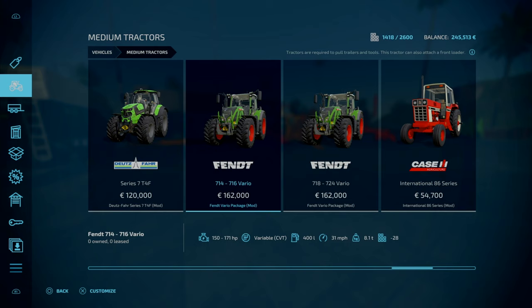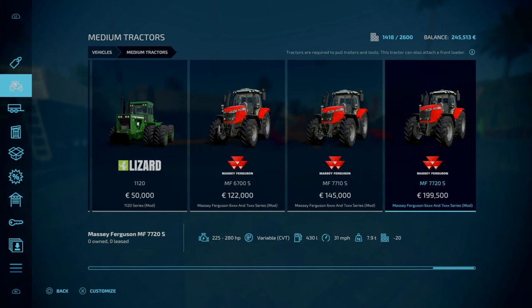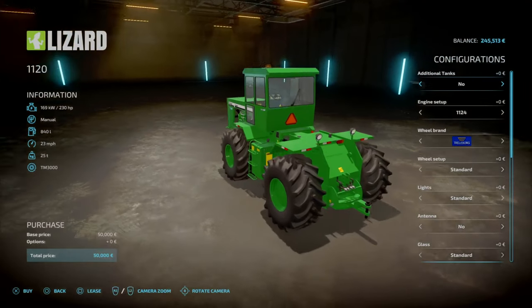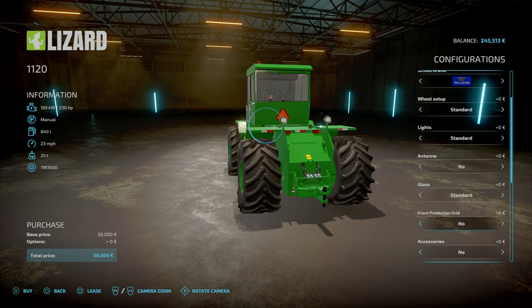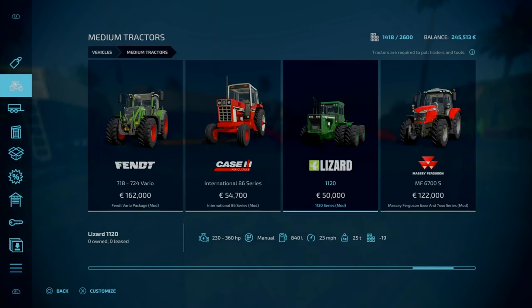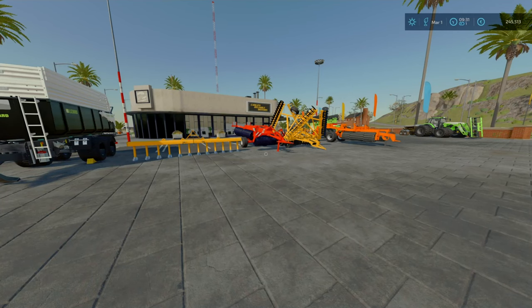What was the one I was looking at? The 70-200 series — 88 grand. So that's going to be a no for now. Does it have a PTO shaft? Go to accessories — it's got a three-point attacher. Yes, it has a PTO shaft there as well. So that is an option for us. But for now I want to focus on getting the fields sorted.